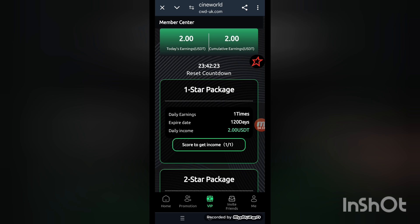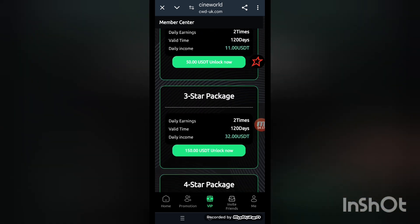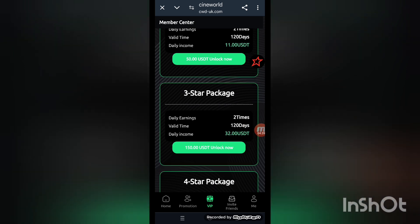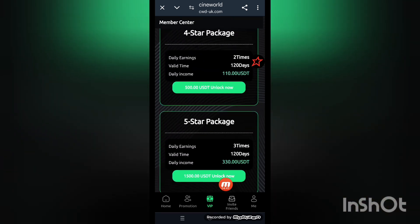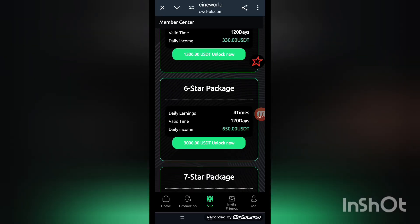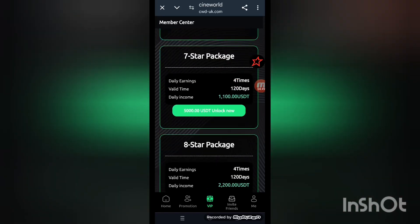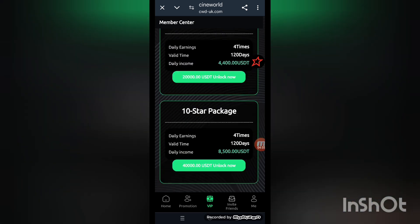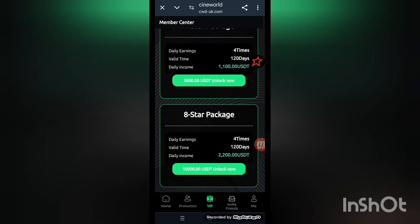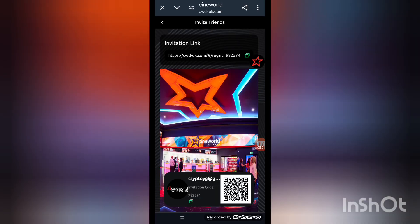Click on the VIP details to see the packages. The current one-star package is here; the two-star package costs 11 USDT; the three-star package is 32 USDT; the four-star package is 110 USDT; the five-star package is 330 USDT; the six-star package is 650 USDT; the seven-star package is 1100 USDT; the eight-star package is 2200 USDT; the nine-star package is also listed. All higher VIP levels are locked until you unlock them via the invite link.